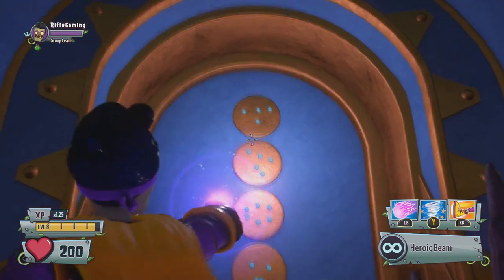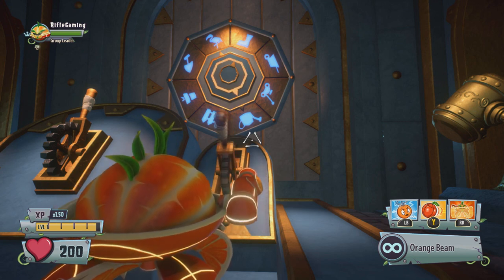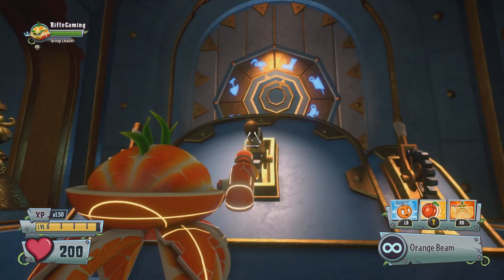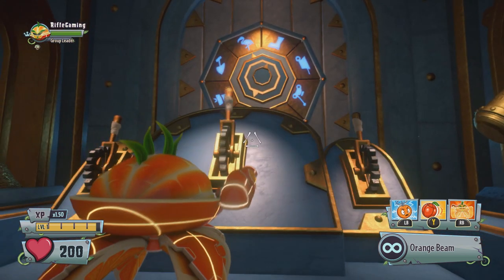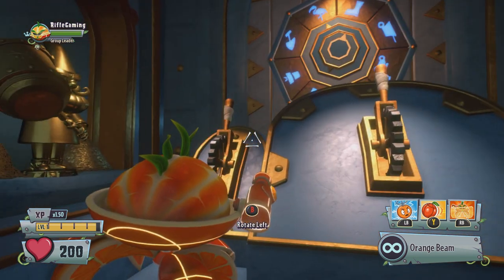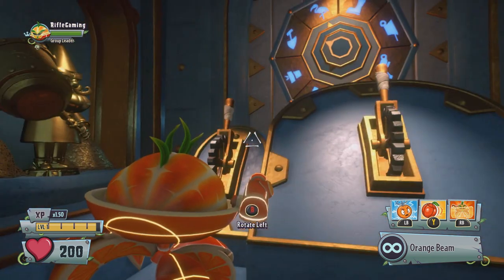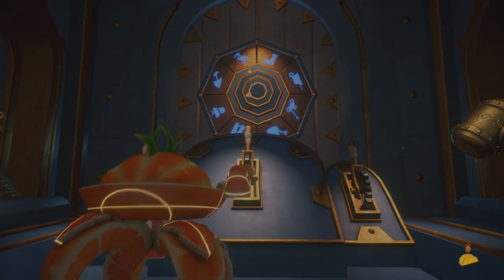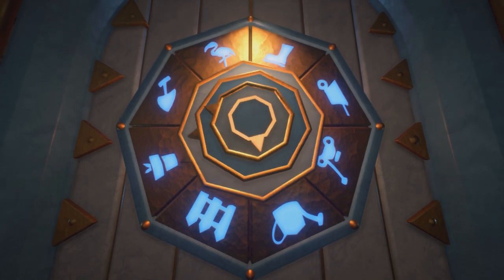For the combination to get inside, first go to the watering pot, then to the left to the flamingo, then back over to the right side to the picket fence, and lastly the garden pot. The right lever makes the arrow move right, the left lever moves it left, and the middle lever locks the arrow where you want it to stay.